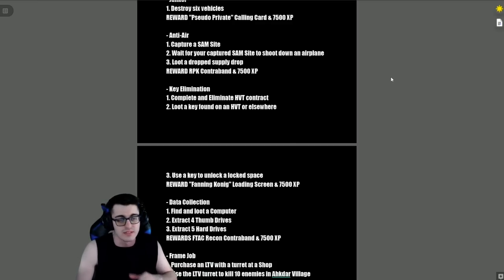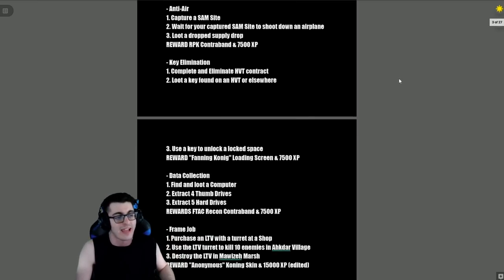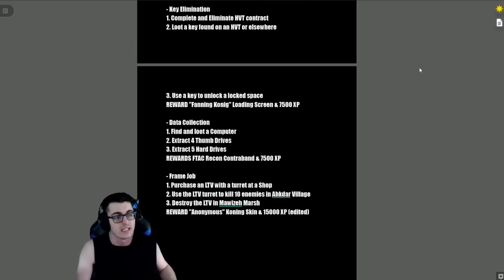'Anti-Air' — capture a SAM site and wait for your captured SAM site to shoot down an airplane, loot a supply drop, and the reward is an RPK contraband and 7,500 XP. 'Key Elimination' — complete an HVT contract, loot a key found on the HVT or elsewhere, and use the key to unlock a locked space.